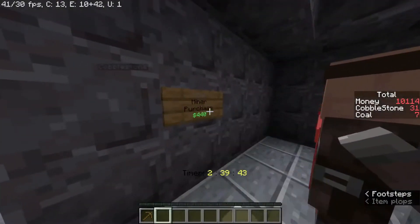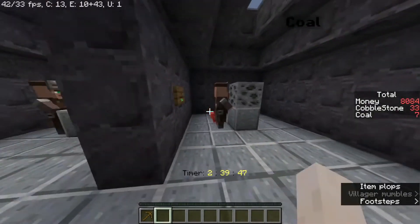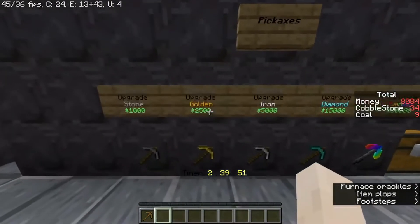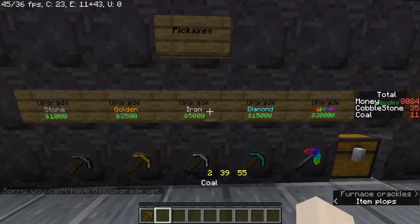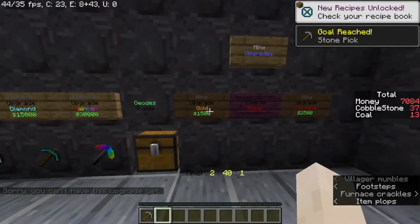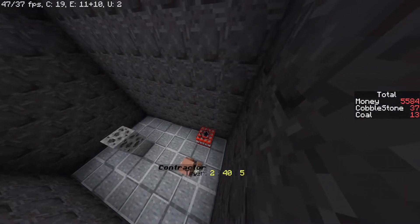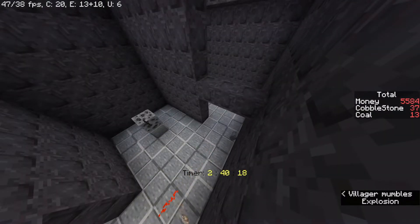Let's upgrade this guy. We have money — wow, this is crazy! Can I just straight upgrade to iron? We need to upgrade to stone first. Okay, I'll do that. Gold — so now I'm getting the gold. I think I'm progressing too fast.